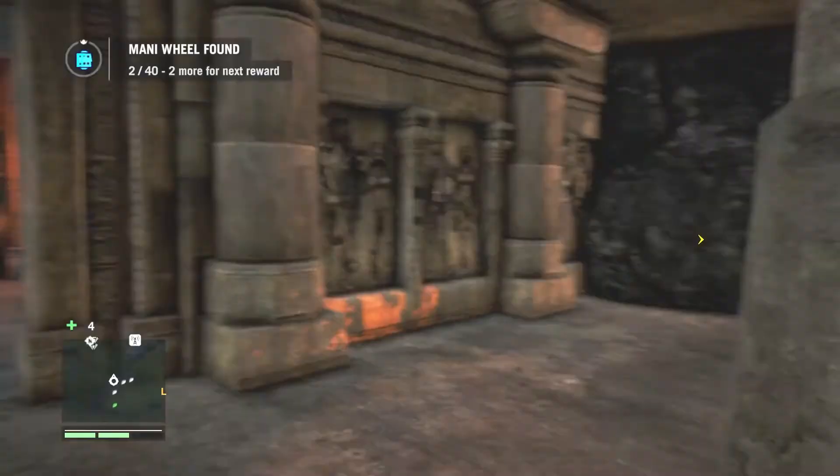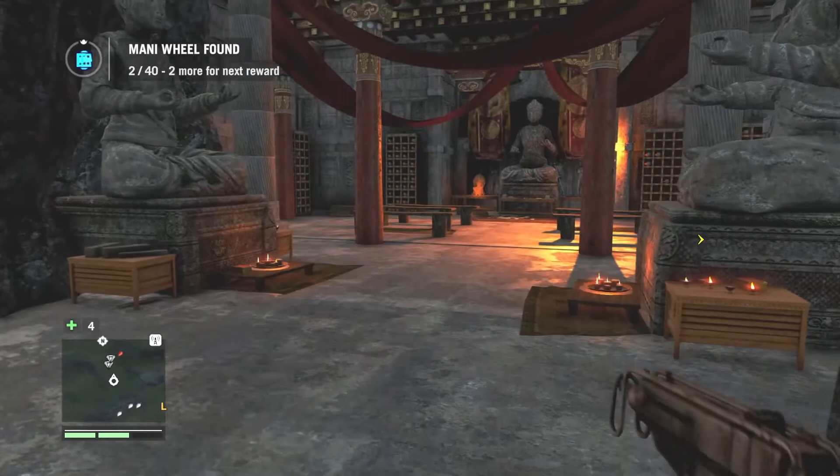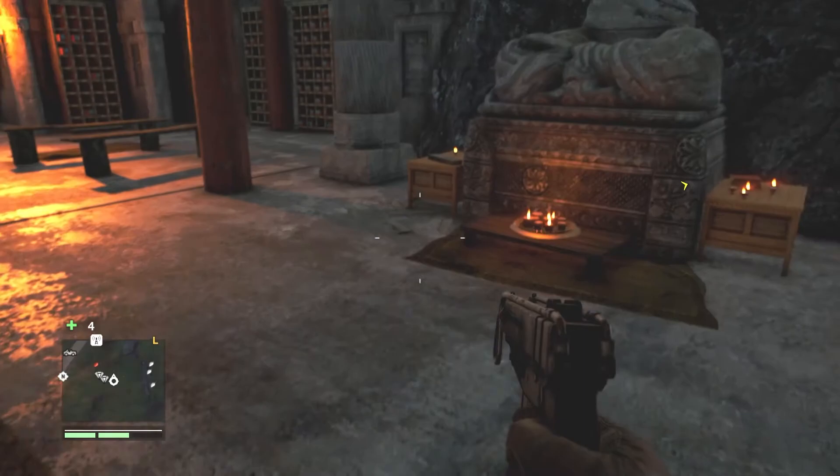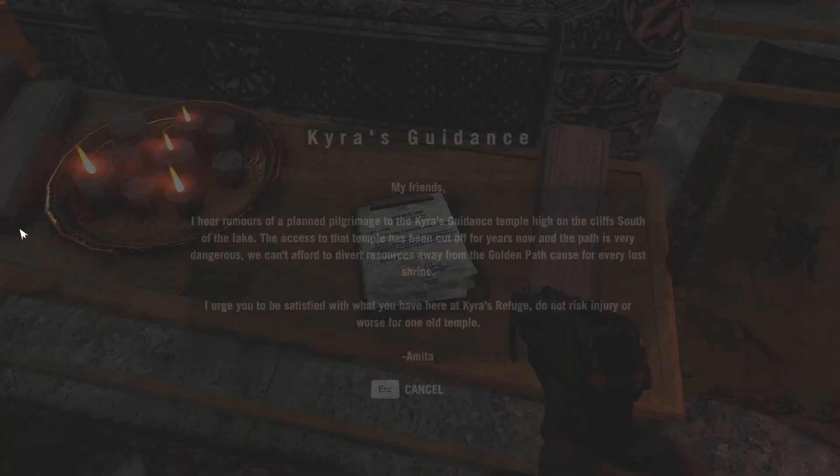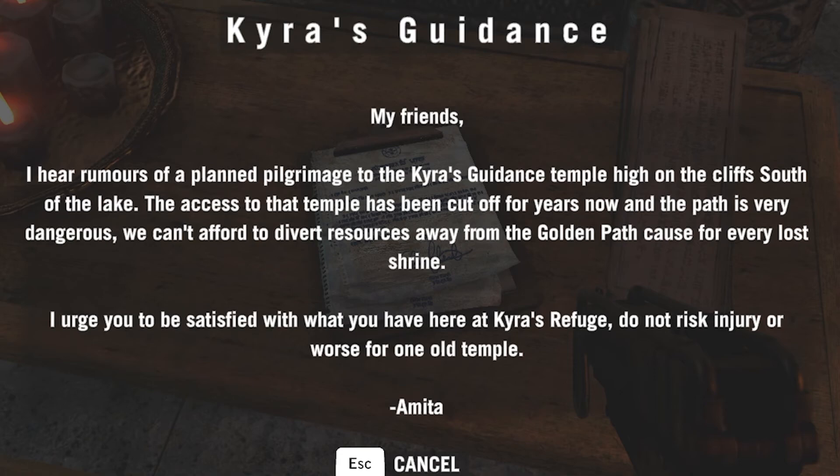Two out of forty. There's gonna be more in here, but I don't exactly know what else we can find. 250 experience — I'm assuming that's just for exploring. As I keep exploring, I'm just going to keep looking. Money and prayer beads.